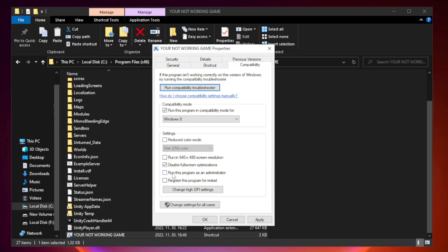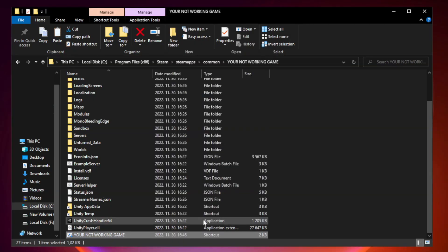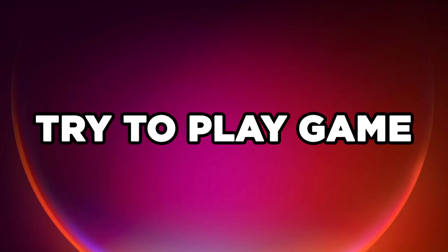Check run this program as an administrator. Apply and OK. Close the window. Try to play the game. If that didn't work, continue with the next steps.